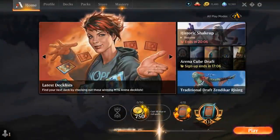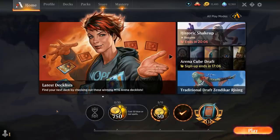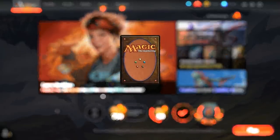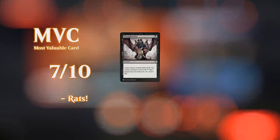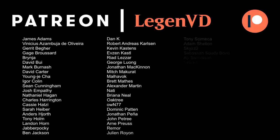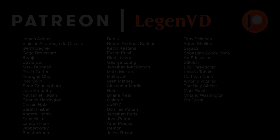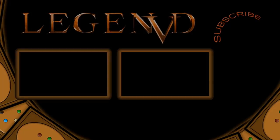Feels good to beat an established deck like four-color midrange with our Rat Colony meme deck. Overall, not the best deck in Historic, but definitely good for a fun time and not too expensive to put together assuming you've already got Thoughtseize and Castle Locthwain. That's gonna do it for today's gameplay — want to thank you for watching, hope you enjoyed, and have a happy and healthy 2021. Thanks to all my patrons for being part of the channel — you can become a patron yourself and decide the topic of future videos over at Patreon.com/LegendVD. We'll see you next time.